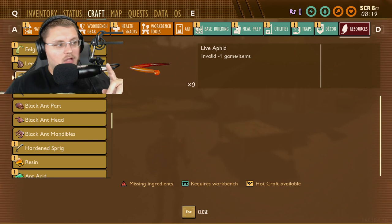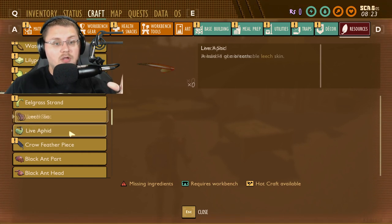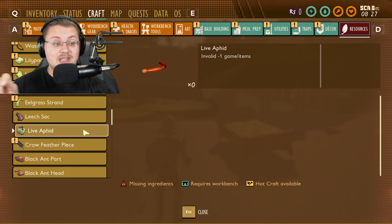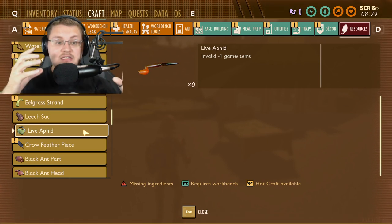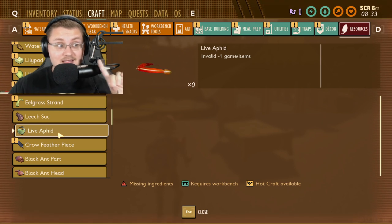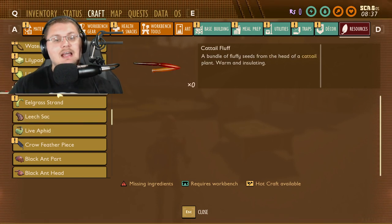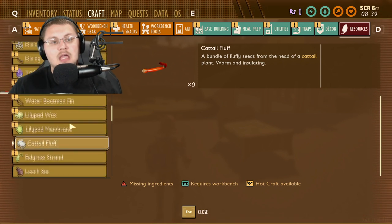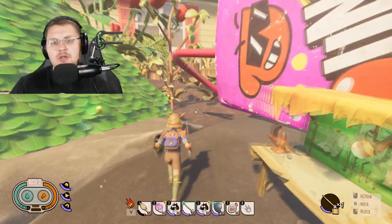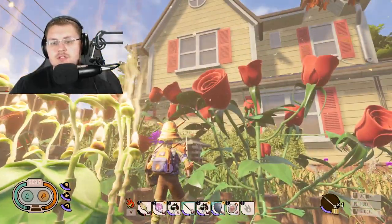In the resources tab when you unlock all resources — I used an admin command to unlock these, so this is hidden development content — there are some parts that stand out. One is a live aphid, which tells me taming is definitely coming. There are also leech sacks, confirming leeches are coming to the game soon. And cattail fluff — cattails are already in the game, and I'm assuming the fluff is going to fall off in the water or maybe you'll need to build up to reach it, like we do with flower pollen.